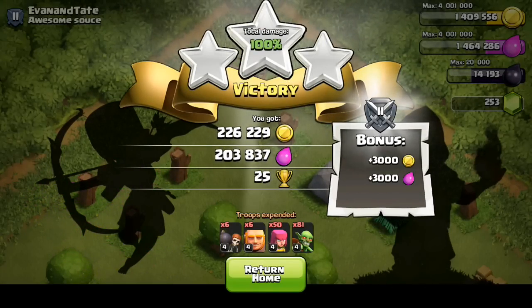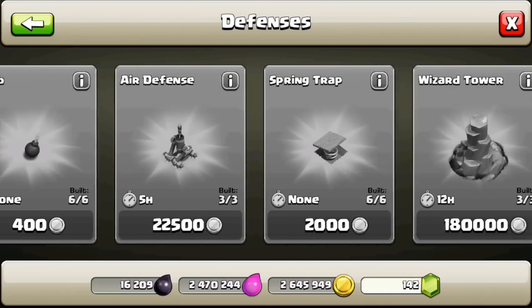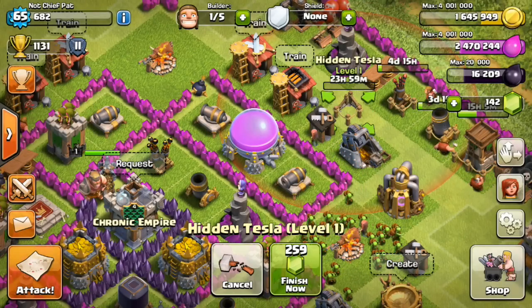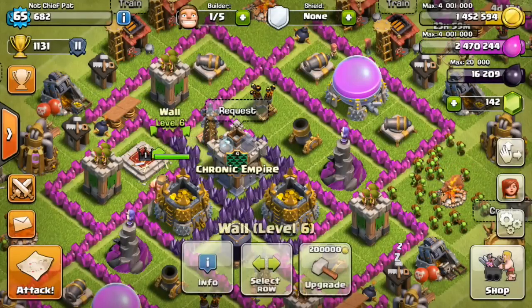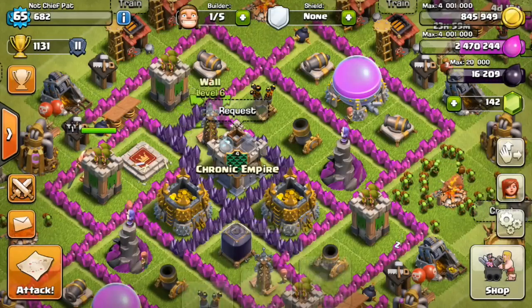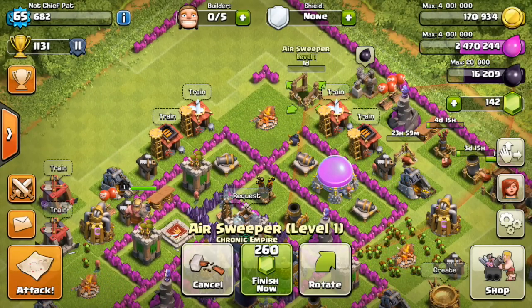226,000 gold, 203,000 elixir. Let's head back to base and spend all the money we got today — we got around 2.5 million gold and 2.5 million elixir each, as well as about 2,000 dark elixir for all those raids today. I'm going to go ahead and build the hidden tesla — I still do have one builder left. Before I use that builder I'm going to upgrade the walls on the inside of my base, upgrading a couple of these guys to level seven here and there as I raid more gold.